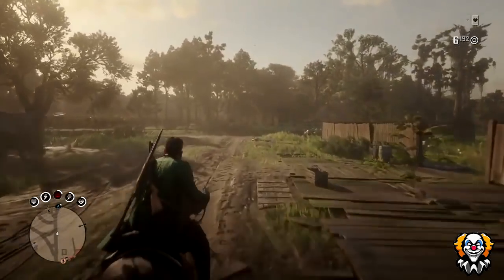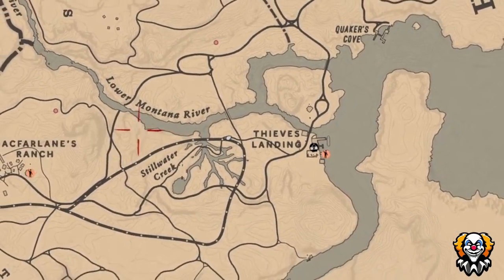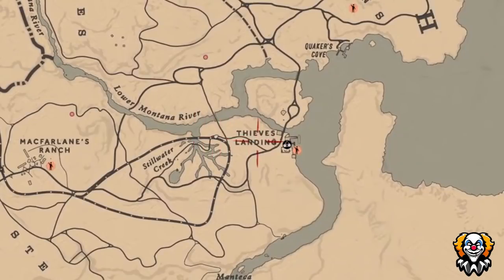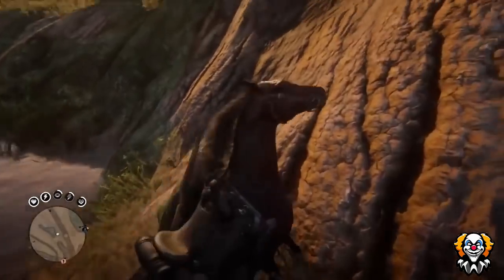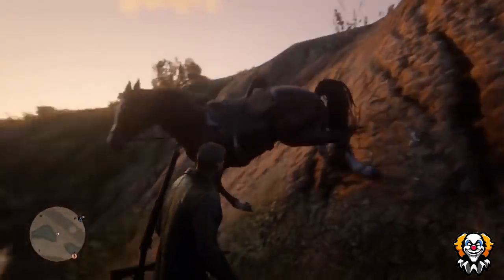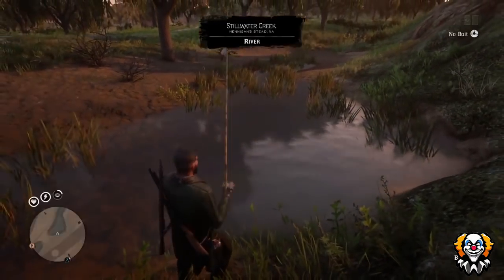Once you've reached Blackwater, make your way to the little pond in Stillwater Creek — I'll point an arrow to it because I forgot to drop a waypoint on this location. This glitch has been out for almost a week but it is still one of the best currently working. Once you arrive, get off your horse and take out your fishing rod near the pond, then place some bait on the fishing rod — it doesn't matter which bait you use.